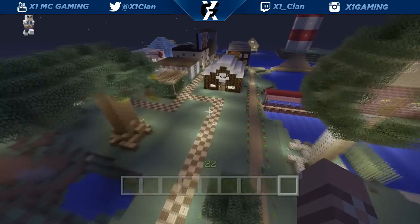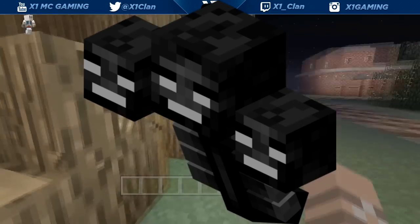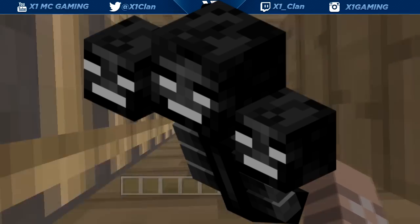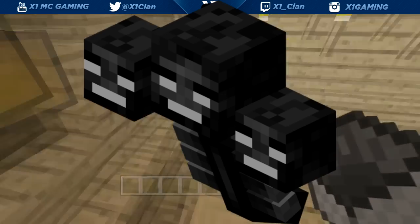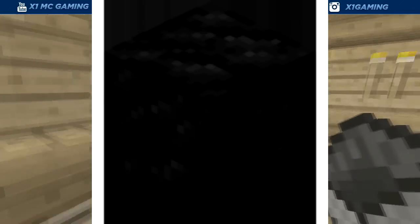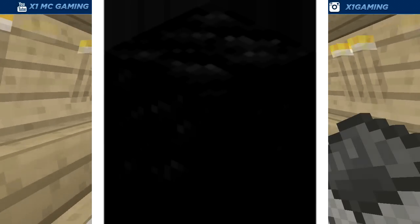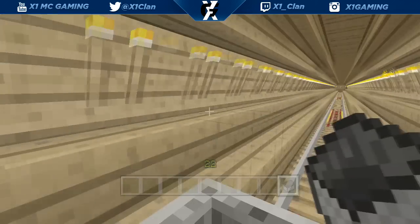Next thing we're going to get is the wither boss. I've been talking about the wither boss a lot ever since just two years mentioned them, but yeah we are going to be getting the wither boss, which is pretty cool. The next thing we're going to get is a block of coal — it's the same concept as a diamond block, you just craft it with coal. It takes up less space, which is handy since I've been getting a lot of coal and it takes up a ton of my inventory.